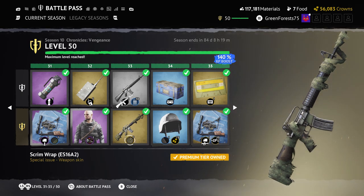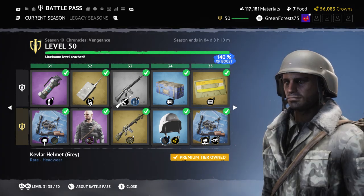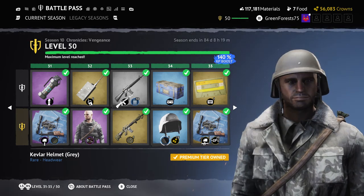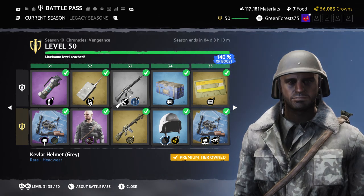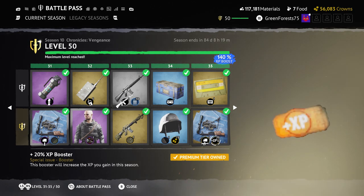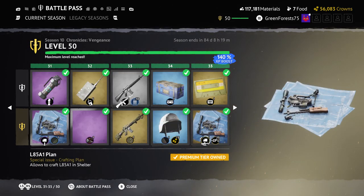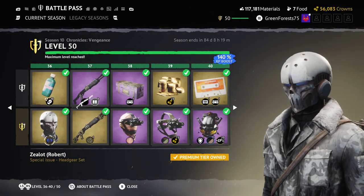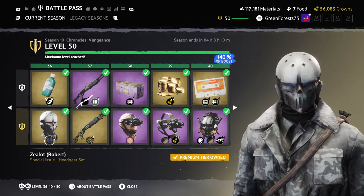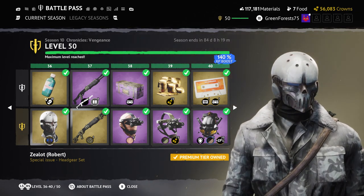Then the Gray Kevlar Helmet — same thoughts as before, a solid piece. Then at tier 36 the Zealot helmet variant — still a good pick, same vibe. It's interesting that the Adam character in the cassettes ties the narrative together with the battle pass skins, which is a really cool detail.